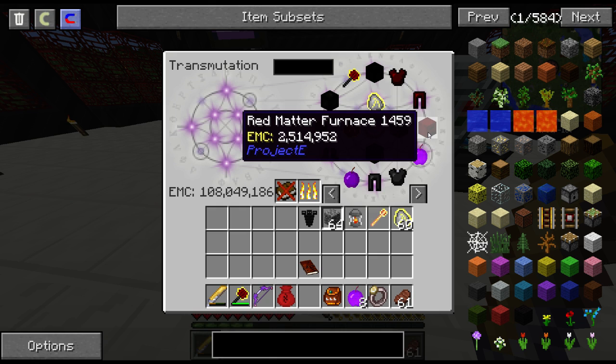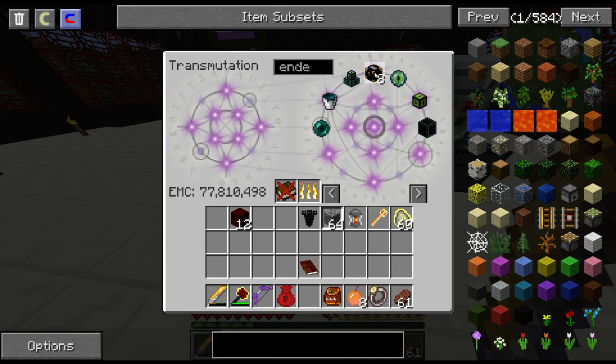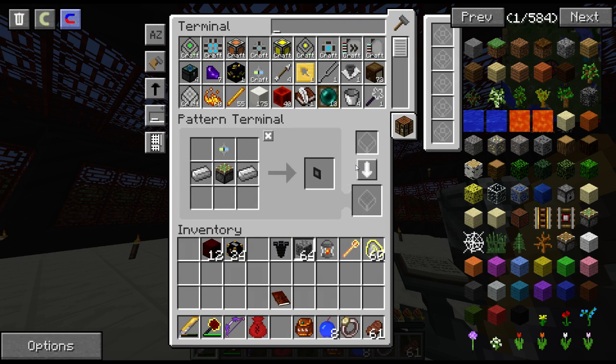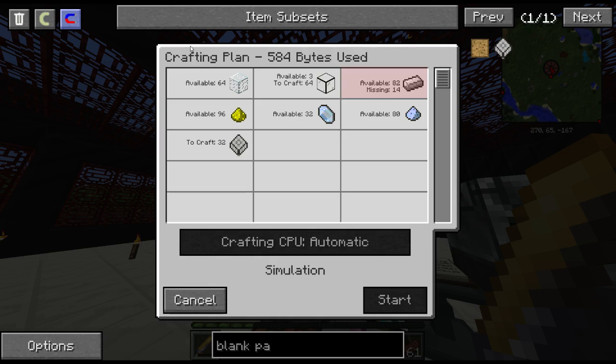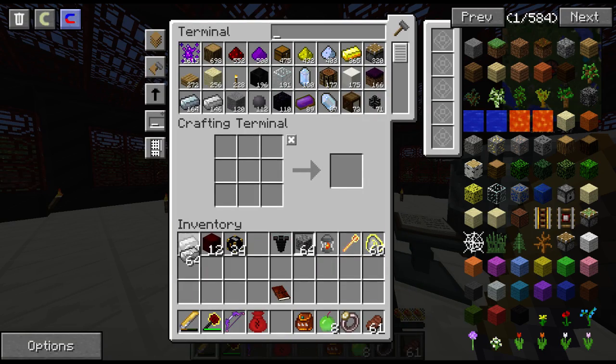Something I need to do is set something up. I want to make 12 red matter furnaces, and I'd like to have a way to organize them - put fuel in them so they continue to cook permanently. I also want 24 ender chests, basically setting up an automatic system. I also need export buses - have I not made those yet? Let's make blank patterns, let's make 32. This is going to be a lot of stuff to make all this.